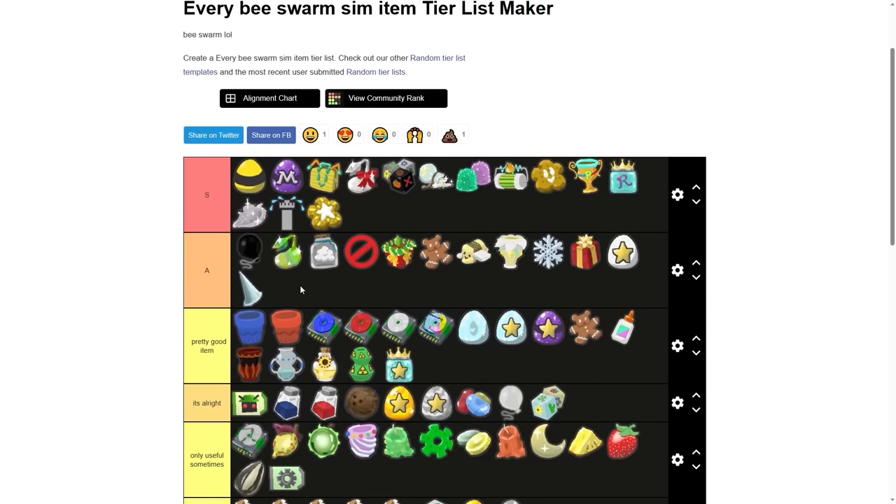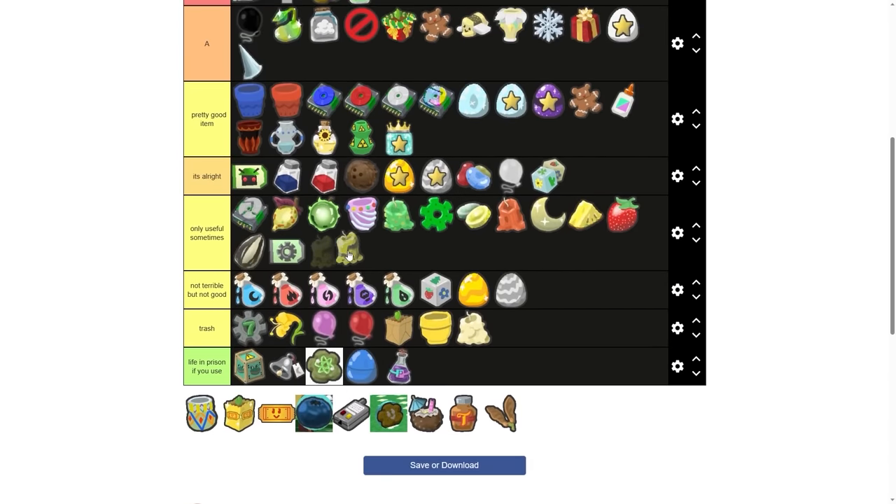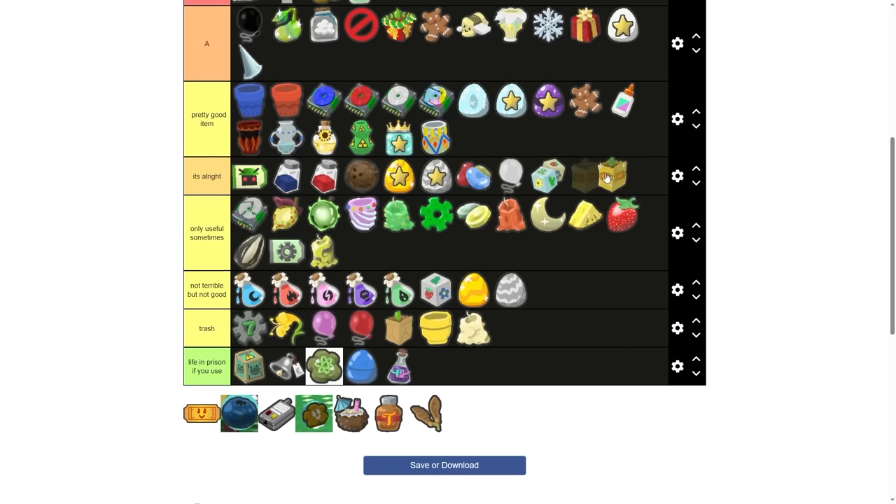Super smoothie — S tier. Cossack wax — only useful sometimes, it's only good for crafting. Tacky planner — let's say a pretty good item. Ticket planner — it's alright.